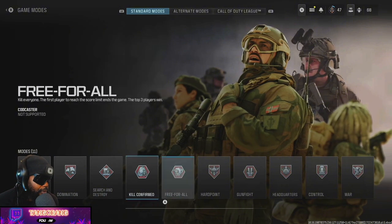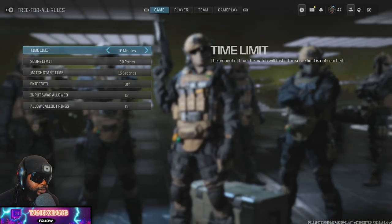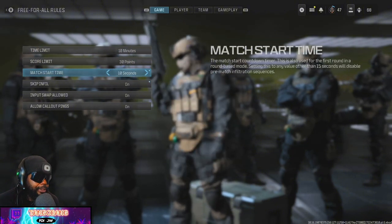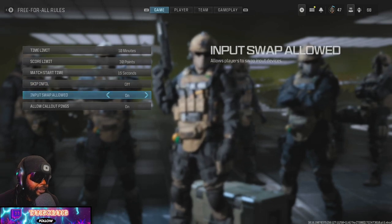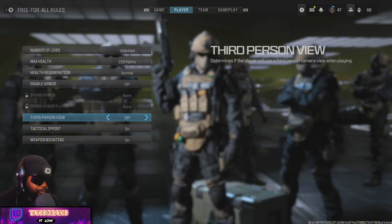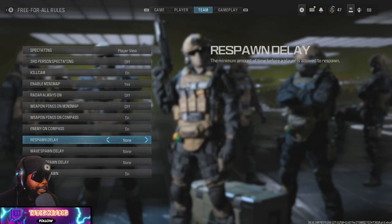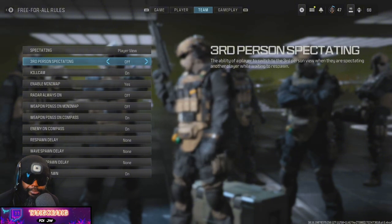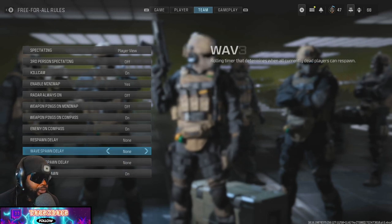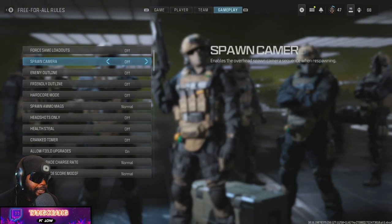I'm going to pick a free-for-all mode. You can also go to game rules and change the time limit, scores, match start time — I'll set it to 10 seconds — and skip the intros. You can slide over to players, set player health, number of lives to unlimited, turn third-person view on, tactical sprint on and off, weapon mounting, and there's even a hardcore mode option. You're basically the creator of the match because it's a custom match, and you also have gameplay mode settings.